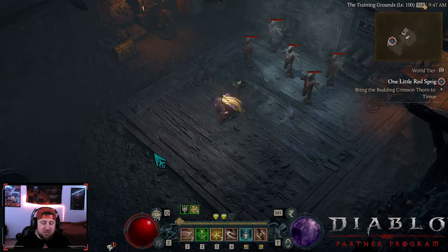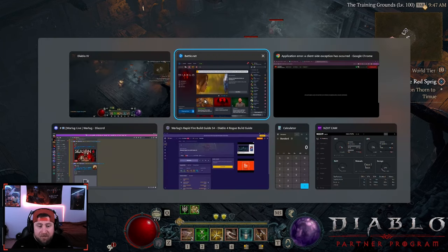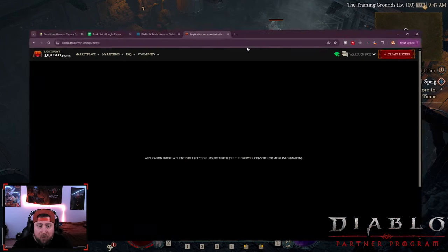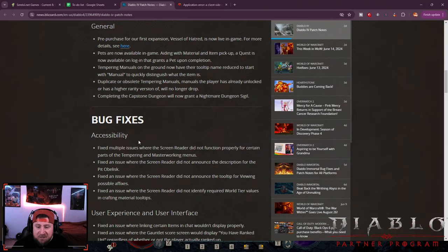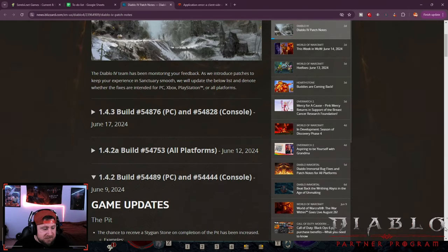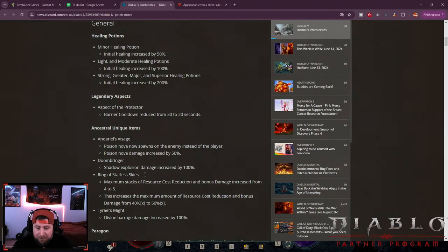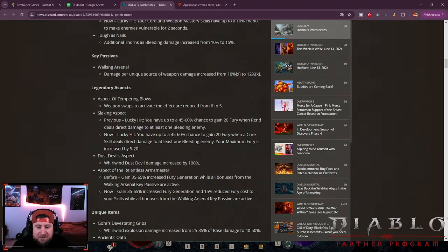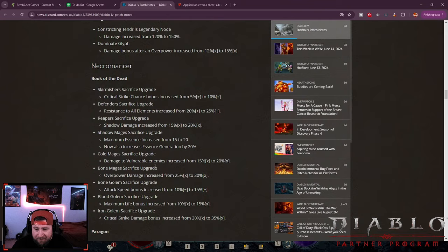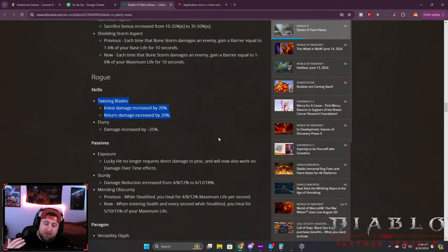What's up guys, War here, welcome back to the channel. Today I'm bringing you Twisting Blades Rogue. The big reason is because there was a big change — Twisting Blades received a buff. It wasn't crazy: it was 20% on the damage and then 20% on the return, which is really really nice for Twisting Blades.